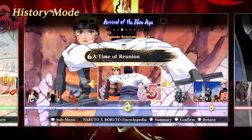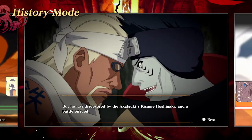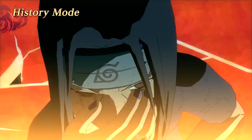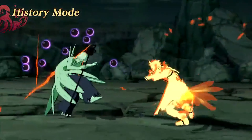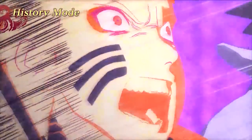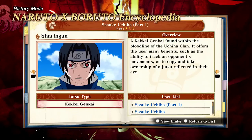In History Mode, you can re-experience epic story highlights from the past series. "I don't know the meaning of the words 'give up'! It's because I had my friends that I was able to keep moving forward! They're what created the me that's here now!" Dive deeper into the stories and characters using the Naruto Cross Boruto Encyclopedia.